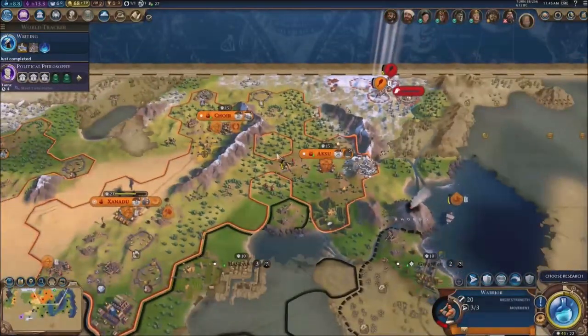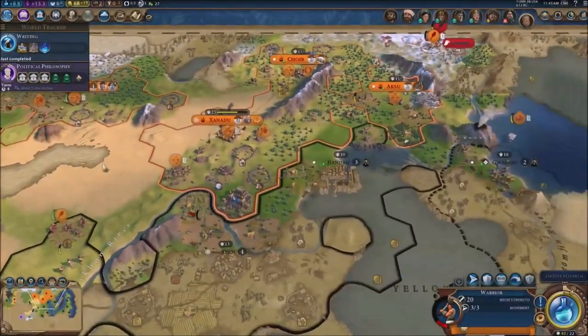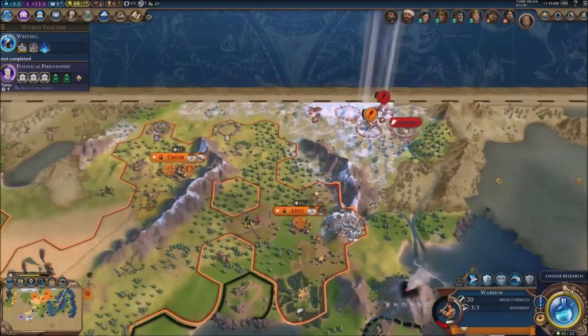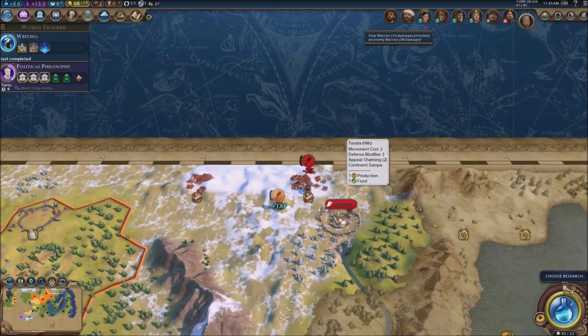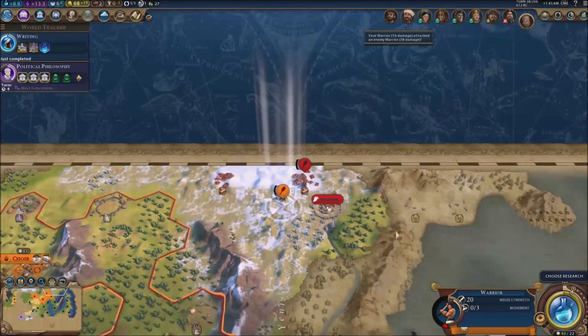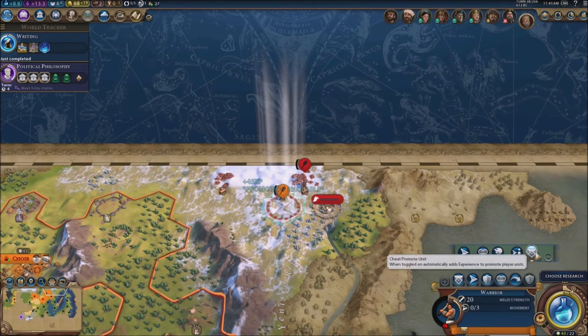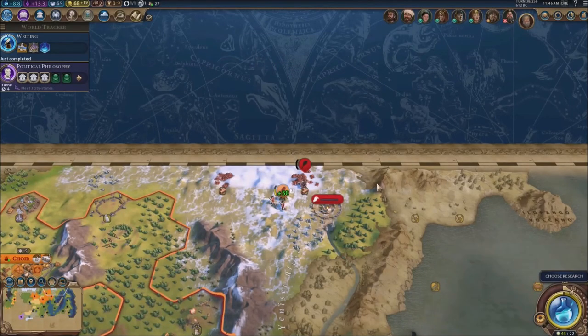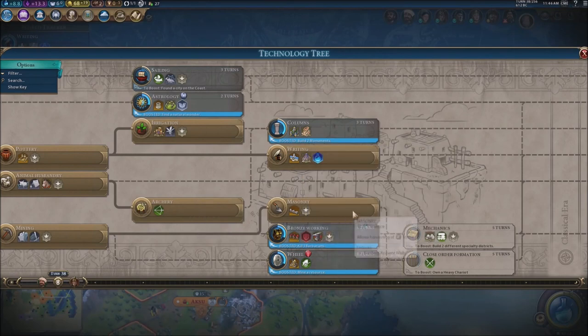No worries about builders — what I do need is another warrior unit. This unit is gonna die probably if I don't do anything. I really need to heal this one up — giving it a promotion. Technology-wise, what do we got? Do we want bronze working, sailing, or astrology? We could go for sailing to get the seas going since there's a lot of coastal cities.